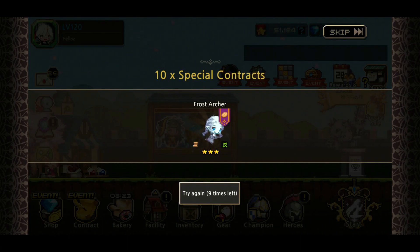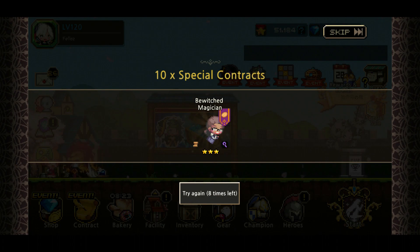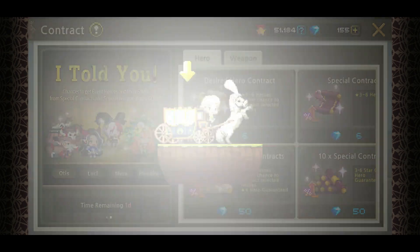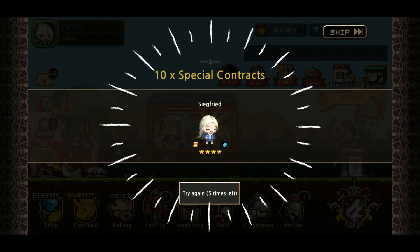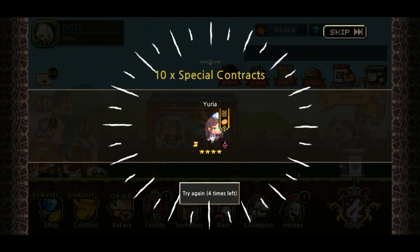First one is Frost Archer. Okay, and the next one is a brown horse as well — Bewitched Magician, eight to go. Mecha Girl, seven more. Wow, we're getting the brown horses. This one is Little Devil — Little Devil means a white horse, yes!